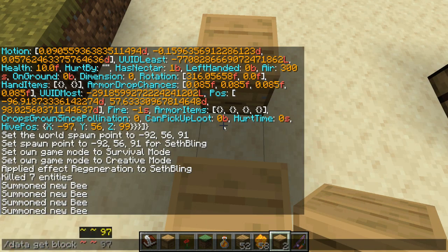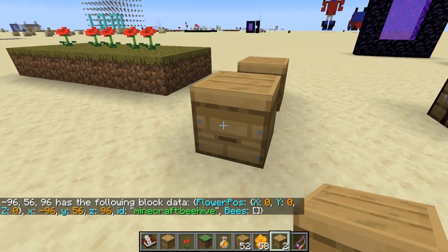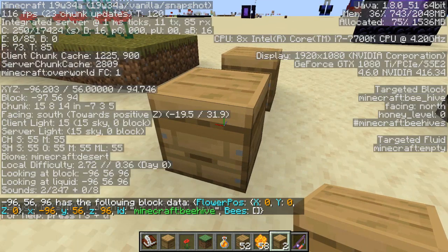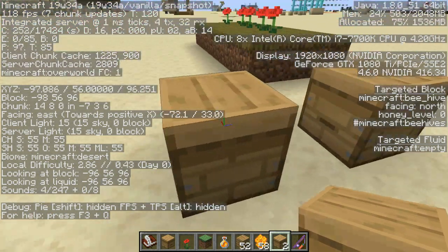If you do 'data get block' on the beehive, you can see it's a tile entity, which means it can't be pushed by pistons and that sort of thing. Also, if I press F3 and look at this beehive, we can see it has a honey level — it starts out at zero.